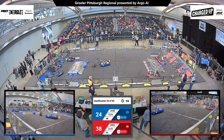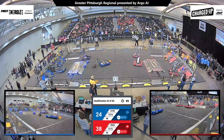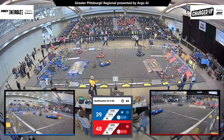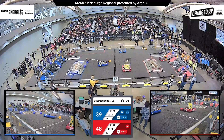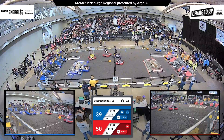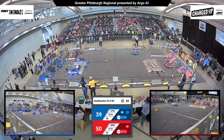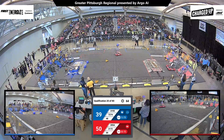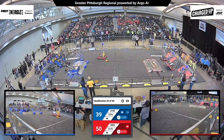Team 31-93, Falco Tech, scoring for the Blue Alliance effortlessly on the top row, looking to cut down that red lead. Blue Alliance is the first to complete a link in this match. Team Elite now up on the Blue Alliance Charge Station, leveling it out as their Alliance partners continue to score on the top and mid rows.